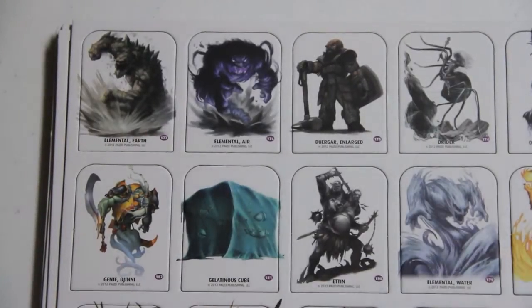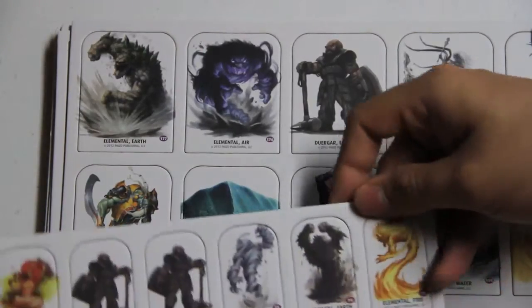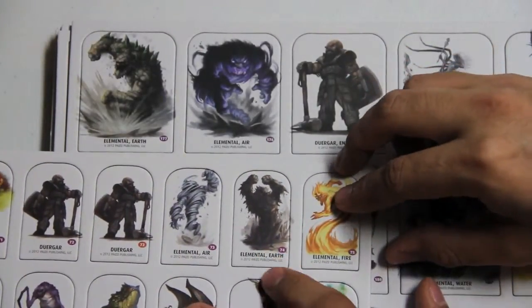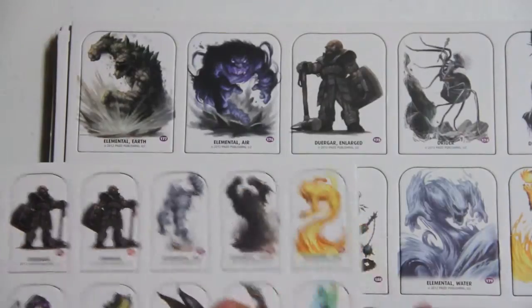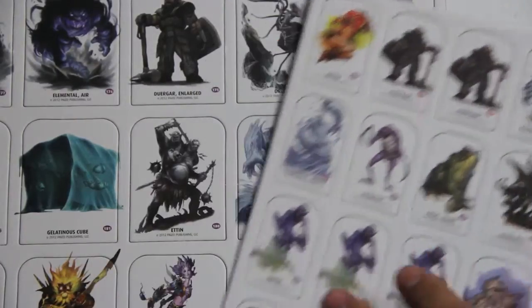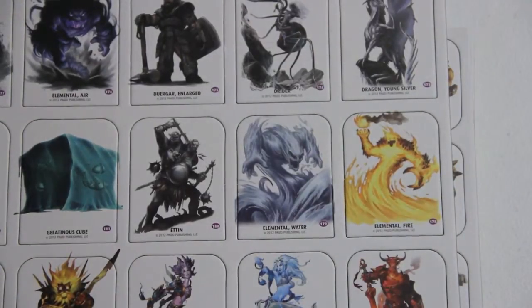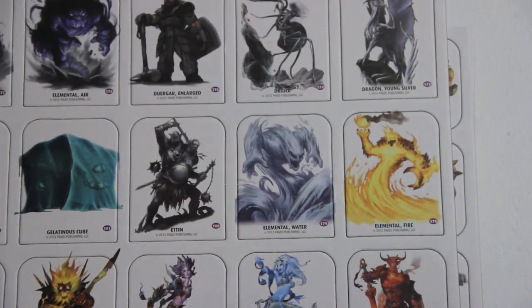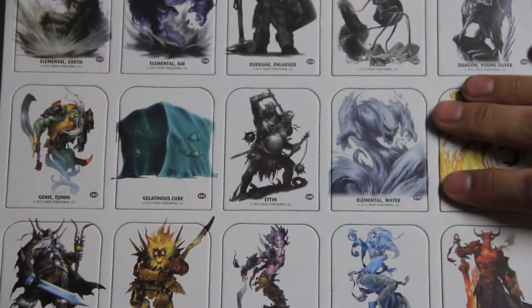Some bigger elementals — those aren't just enlarged art, those are actually different art. Air, fire — they have actually different art. That looks cool, that's interesting. They didn't have to do that. Another dragon. Gelatinous cube.